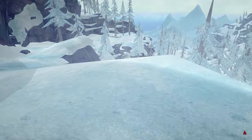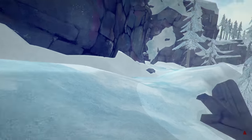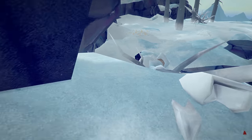You'll eventually come to a log you want to cross. We're basically heading down into that ravine. Head down, you'll see a log — make sure you don't fall off when you cross it.